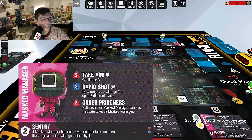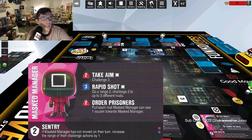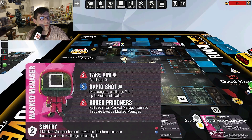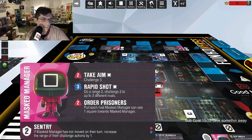His second ability, Rapid Shot: do a range-two challenge-two to up to three different rivals. That's pretty crazy. If you haven't moved, it becomes range-three challenge-two, which is a big deal — one, two, three squares. You could hit enemies spread out if you haven't moved. Rapid Shot is probably his best move, and you do need line of sight.